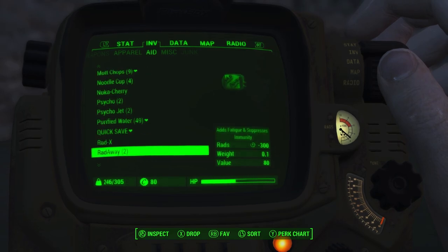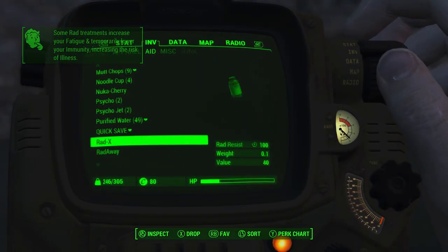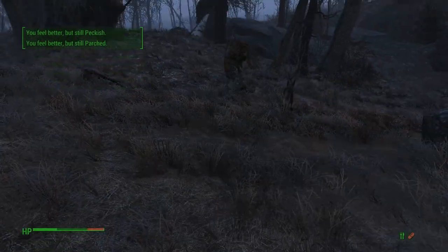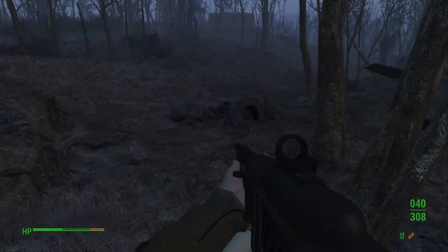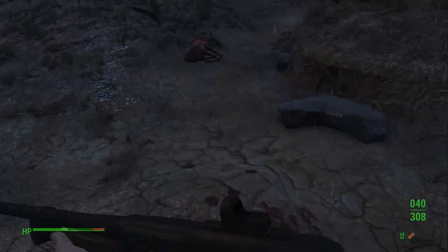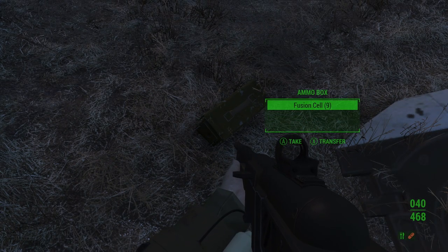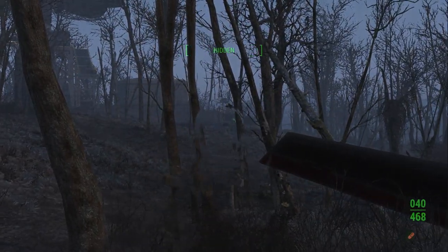I'm gonna go ahead and take Radaway. I need to heal. Now I can actually show off another thing - noodle cups. Noodle cups get rid of hunger and thirst simultaneously, so they're one of the best. Where did the other rad stack go? Oh, I just didn't loot them all. I need to double check. Yeah, I just wanted to double check because I couldn't remember what they all had. Oh, walked right over it. I'll take all that. These look like different enemies than last time.